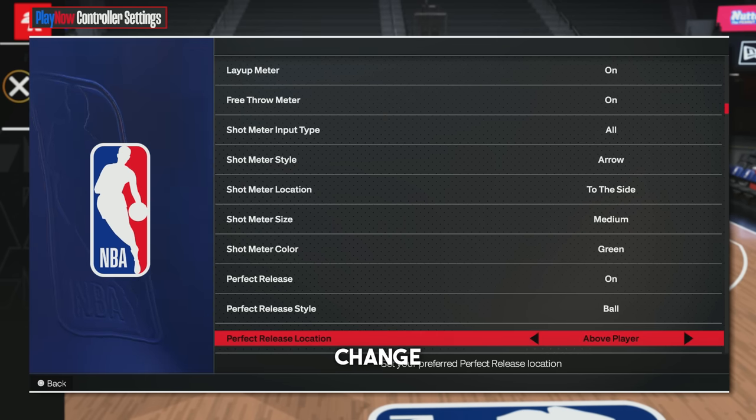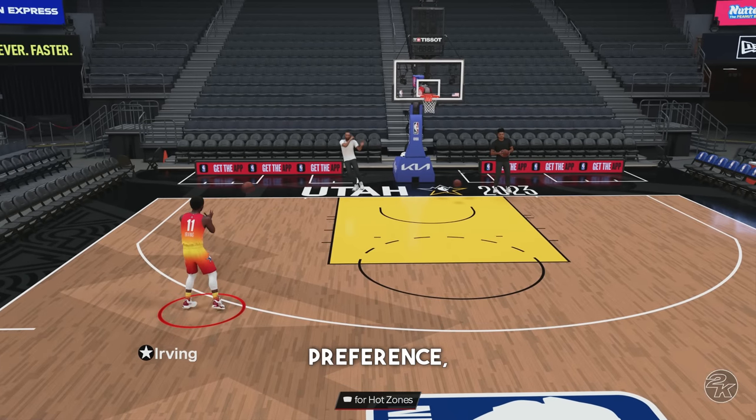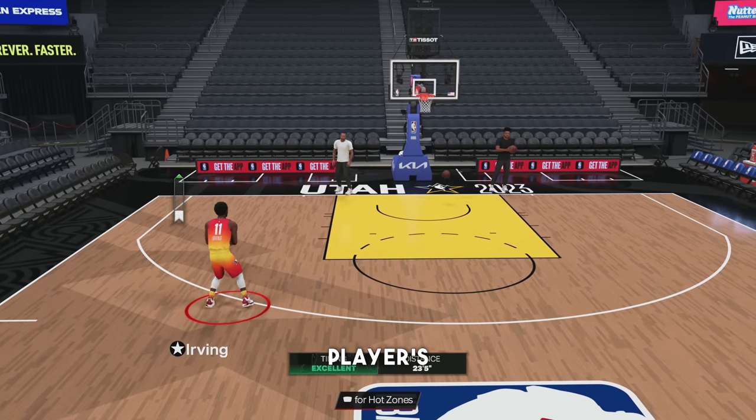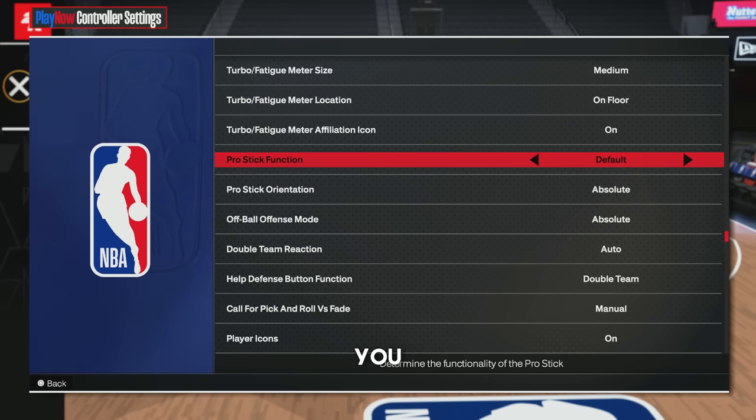The next setting I like to change is the perfect release location. This is preference, but I like how it was last year where the green shows above your player's head. If you guys want this as well, that's the setting you change.